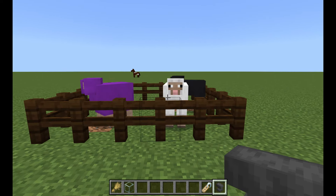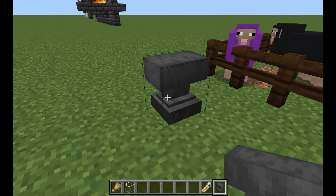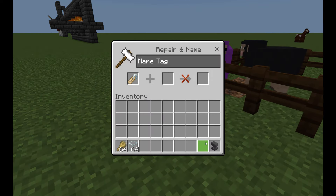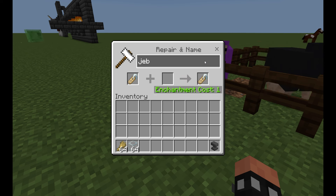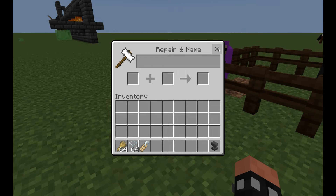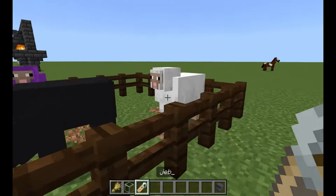Here's another fun thing about sheep. If you happen to have an anvil — and I do — make a name tag with the name Jeb underscore. Place that on your sheep and see what happens.